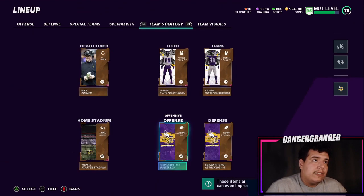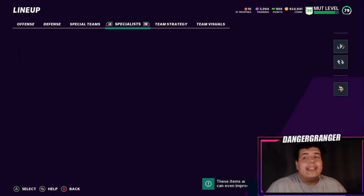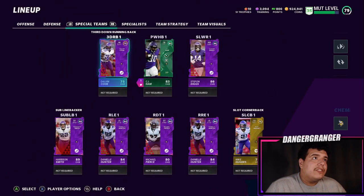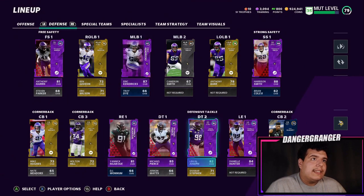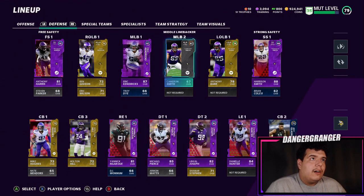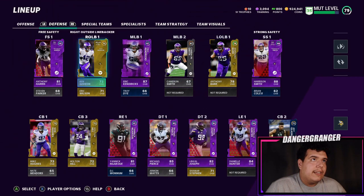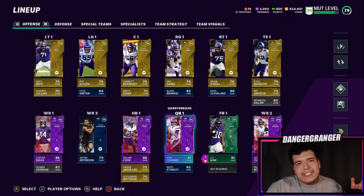I'm waiting for them to drop the Vikings color rush because that's going to be awesome. Anyway guys, that's the video — I just wanted to show you the team. Let me know where you see things I can improve. There are probably better silvers I could pick up that aren't overpriced. Comment below — I should be streaming with this team pretty soon, so if you have another theme team, let me know and we can play against each other. Peace.